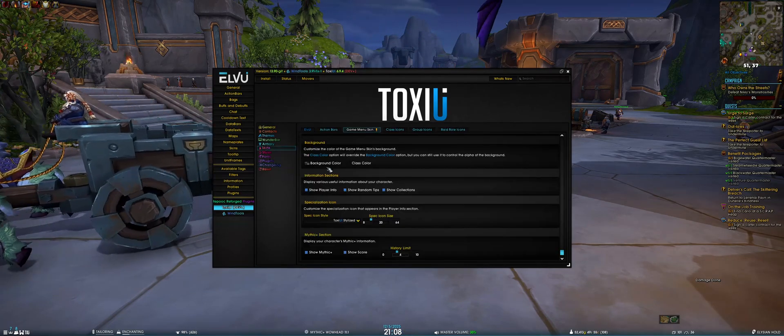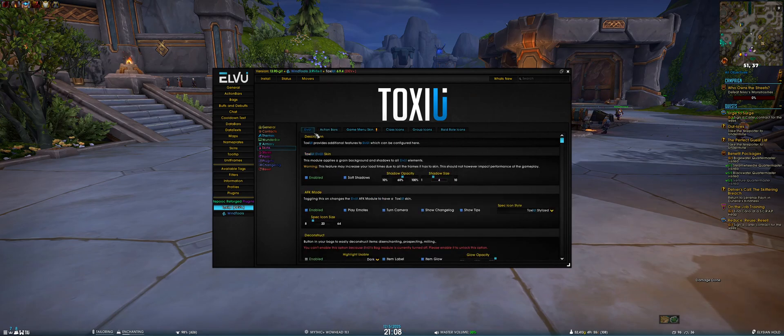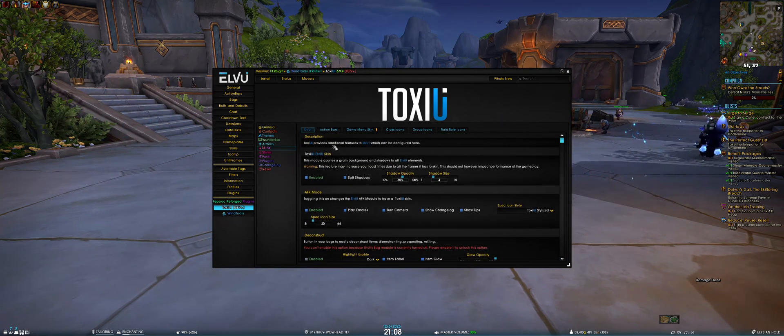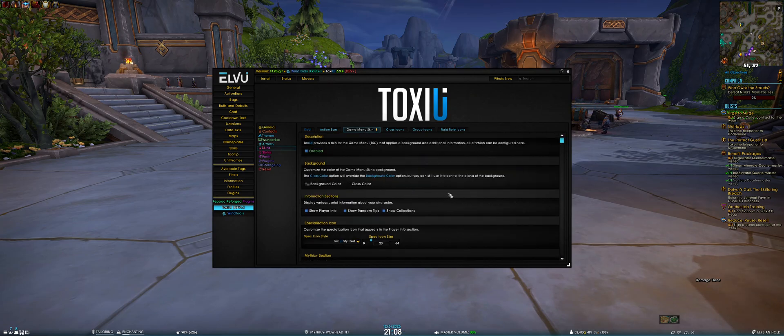This time around we also have some settings refactoring — mainly the skins tab. The action bars and game menu skin now have their own separate tabs, whereas previously they were under the LVI white tab. Frankly, that tab had a lot of information and it was difficult to find things. Now under action bars you see everything related to action bars — visibility state and colored modifier keys — and game menu skin has its own dedicated tab with its own sections and customization.